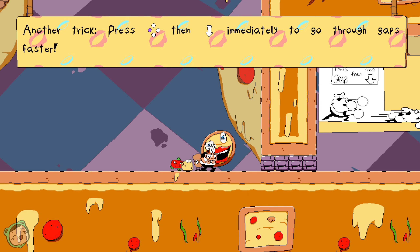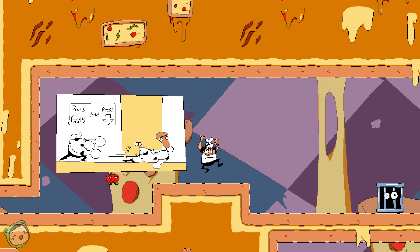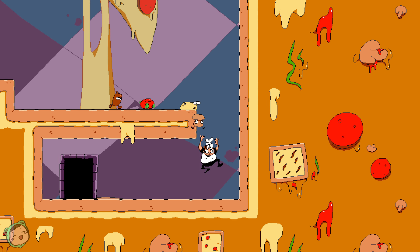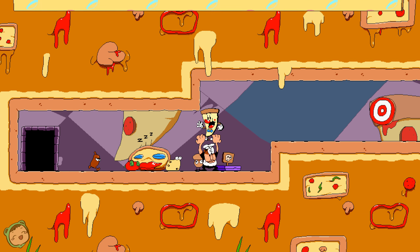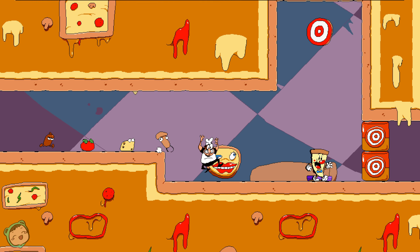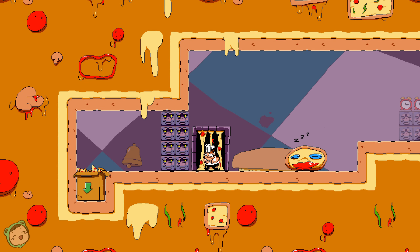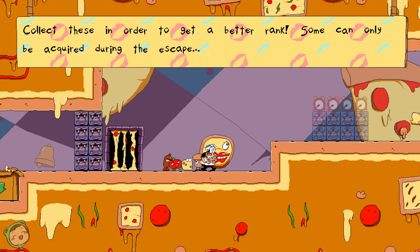I'm learning. Press that down to immediately go through gaps faster. Cool, and here's another one. I wonder — it says score attacks with big things. You can grab things to grab dash and throw them by pressing that. If you hold up before throwing, you will send things up. Collect these in order to get a better rank. Some can only be acquired during the escape.